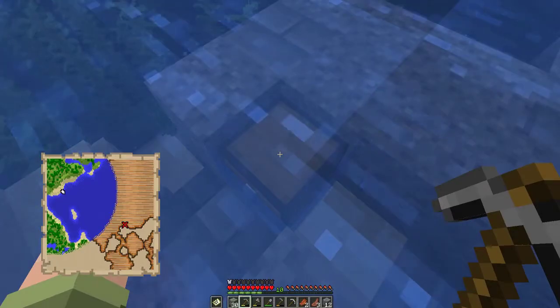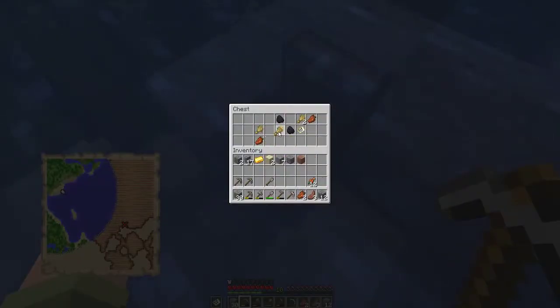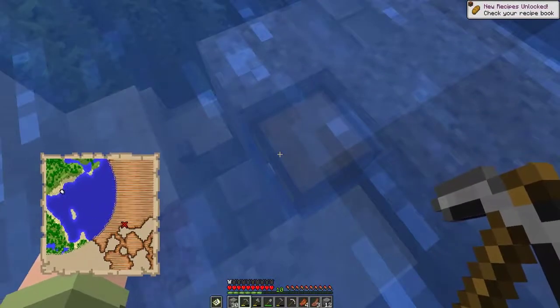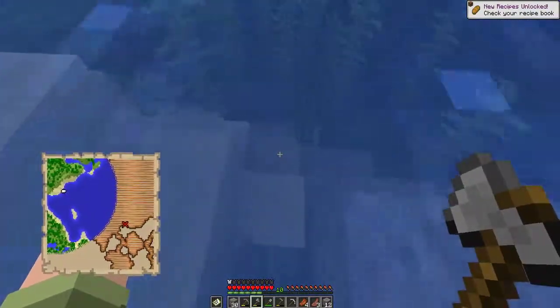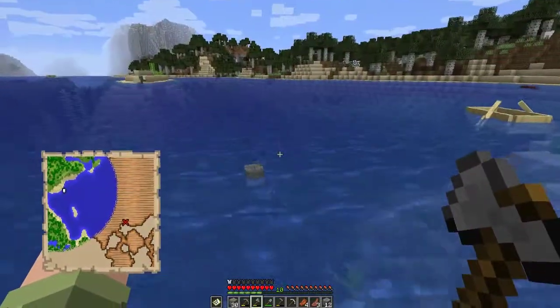Cool as mossy cobblestone is, that's not why we stopped here — we stopped for this stuff. We've got some wheat, some more rotten flesh and coal, and another buried treasure map that more than likely takes us to the exact same spot. Well, maybe we did stop for the mossy cobblestone after all.